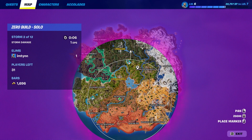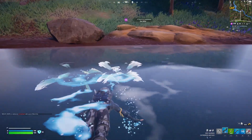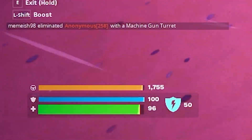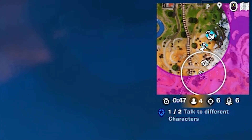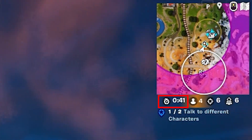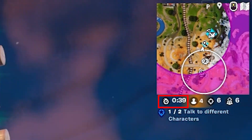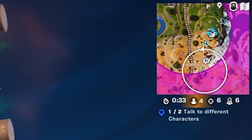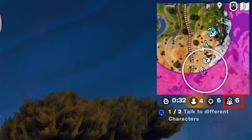Throughout the game, the playable area will get smaller and smaller thanks to the storm. On your map, you'll eventually see a white circle appear. Everything within this circle is the safe zone, and everything outside is or will be engulfed in the purple storm. If you're caught in the storm, you will slowly start to lose health, regardless of how much shield you have. The safe zone will also get smaller over time, forcing players closer together and making it harder to avoid fights. There is an indicator below your mini-map that tells you when the storm will close and when it will be done closing. Right next to it are the amount of players left in the match, how many people you've eliminated, and if you're playing on a team, how many people your team has eliminated.